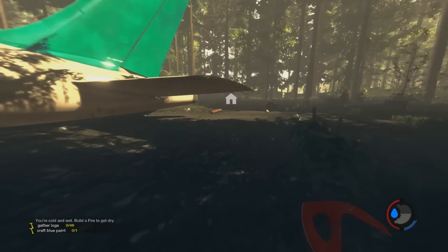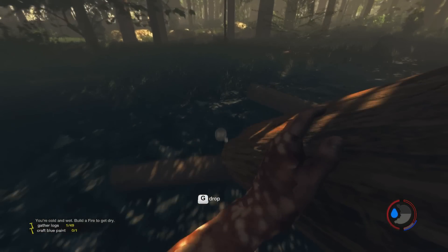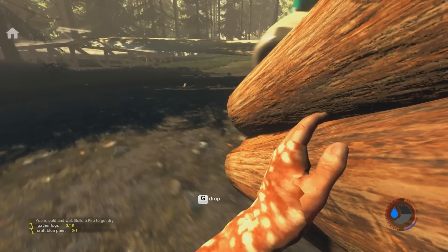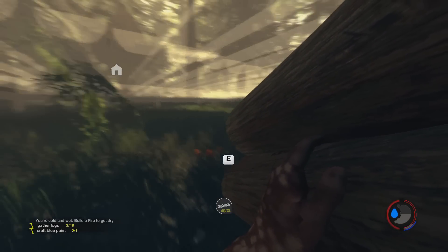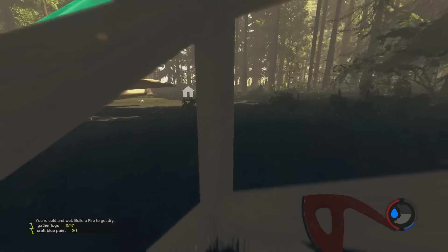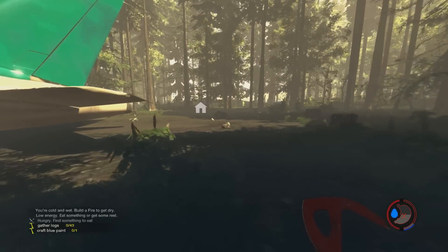40 logs — we've got 40 logs! It doesn't save that much time rolling towards my base, but it's something. If I can make them drop in this big open area it's easier to see the logs. 46 — that is a lot of timber.